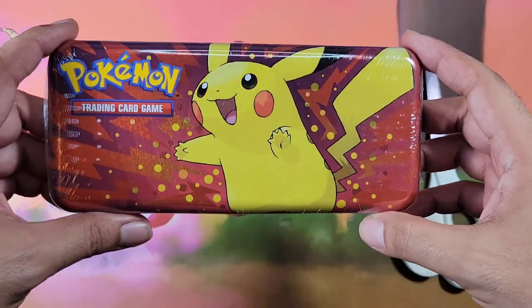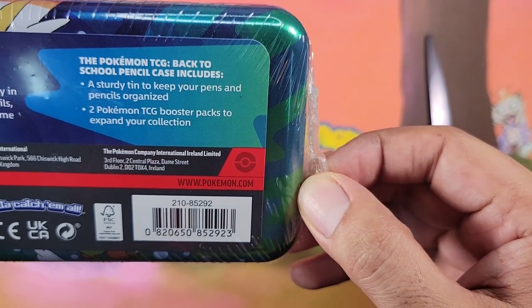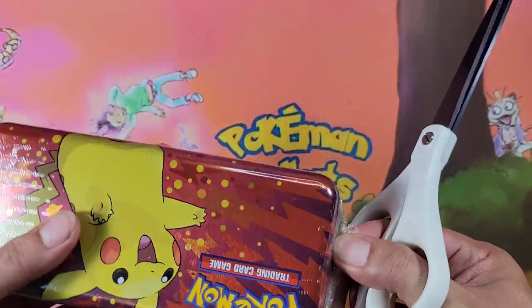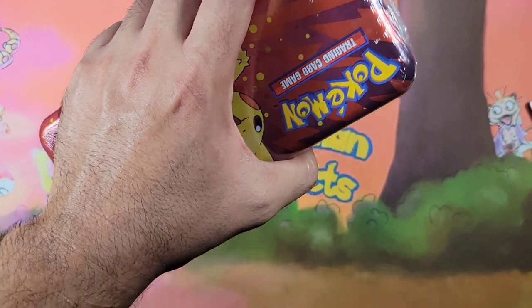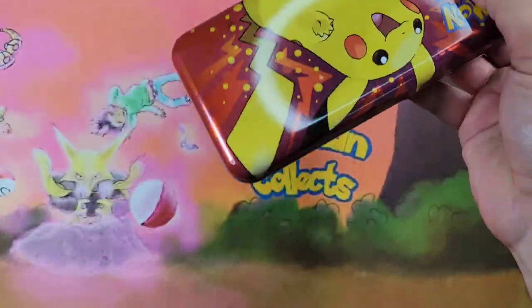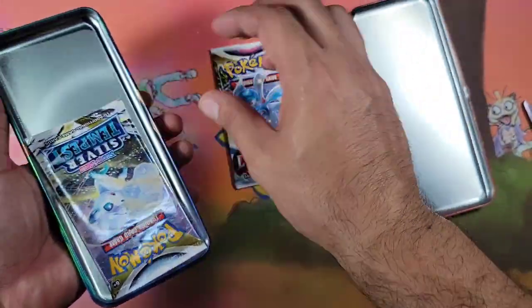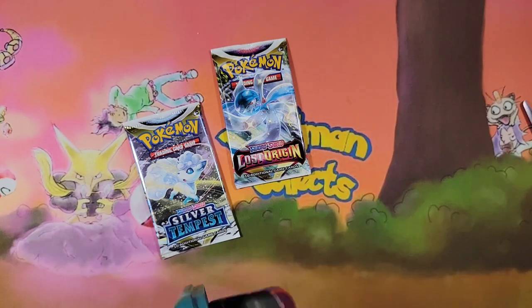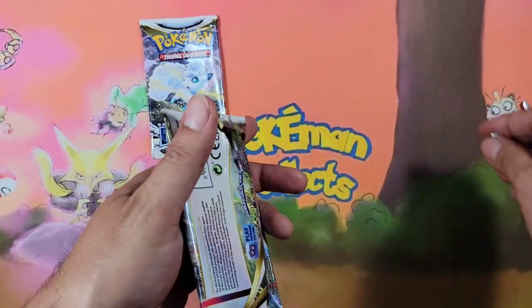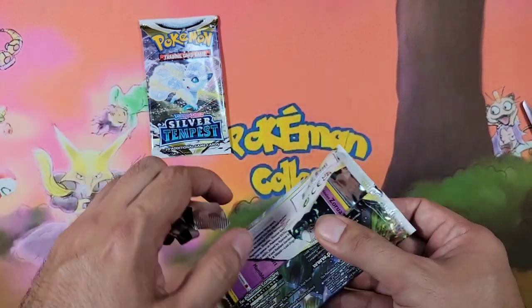Alright, let's start with the pencil case. This comes with a sturdy tin to keep your pens and pencils organized and two Pokémon TCG booster packs to expand your collection. We've got Lost Origin and Silver Tempest. Let's open Lost Origin first — hopefully we get lucky and pull back-to-back alt arts, because alt art or nothing is the way I'm going these days.